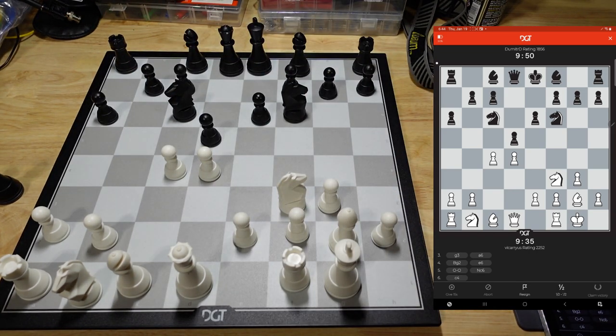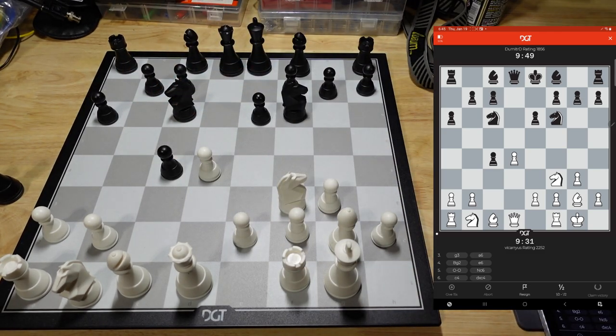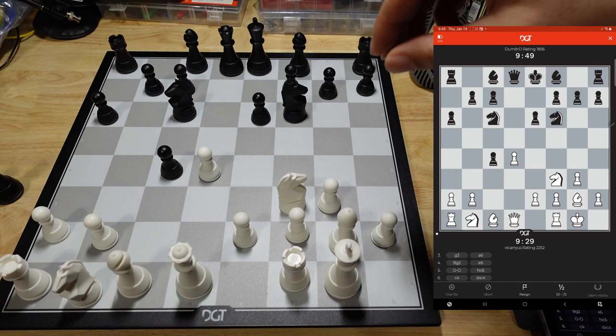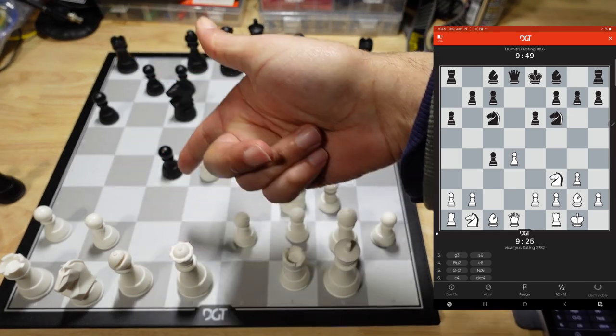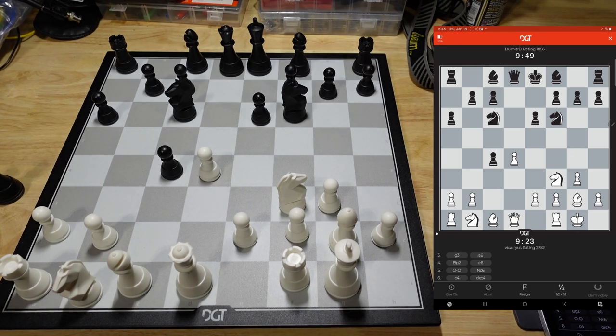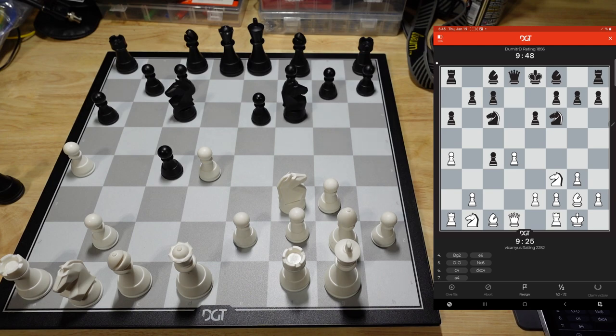With that out of the way, let me pay attention to the game. Let's talk about the game a little bit. He takes. So now what I do here — what you normally want to do is go ahead and play. Some people will go C3 first, but I think going A4 — night to C3 for us — I think going A4 first is the best move.